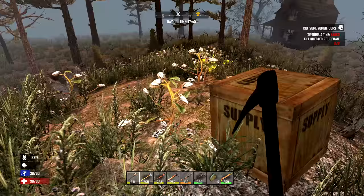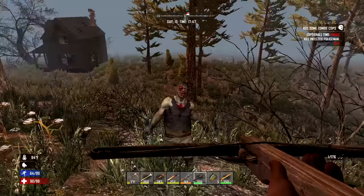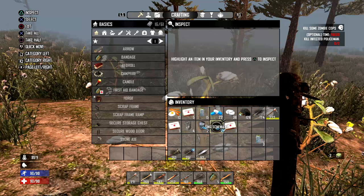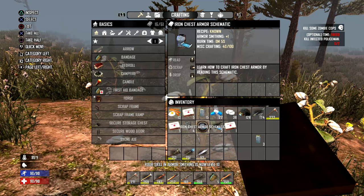Here we go, look at this — beautiful, sitting atop the mountain here. That is awesome. I've just seen a whole load of stuff; I think I just saw an SMG schematic too. So we've got an SMG schematic and an iron chest armor schematic — I had that once before but very stupidly didn't read it. Let's have a read: skill in armor smithing is now level 10. Epic.